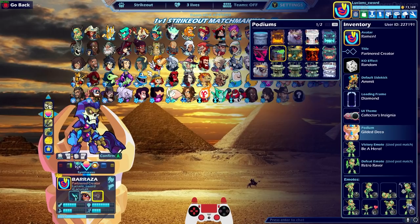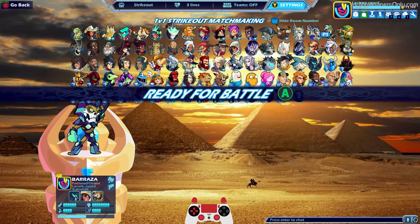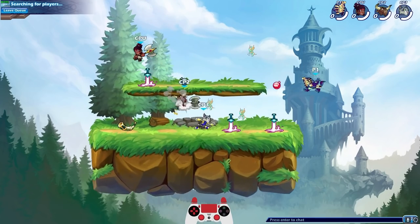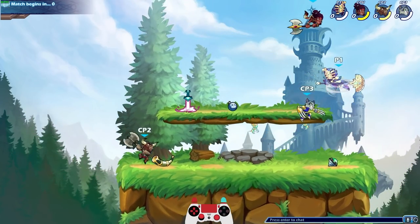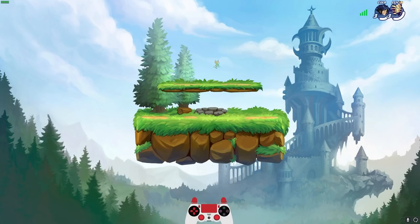Do I have an Egyptian themed podium? Not really. I guess I'll go with the Gilded Deco. I wish I could do default colors because they look really good on these skins, but we'll start out with Synth Wave and go from there. I'll probably mix up the order of the legends because sometimes in strikeout we'll get a three-stock and I don't even get to use the other legends.